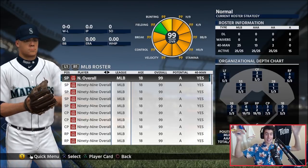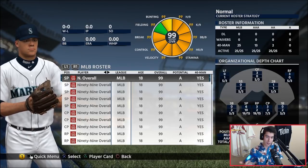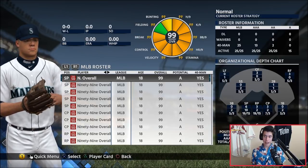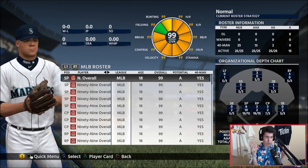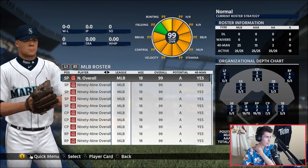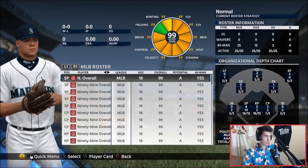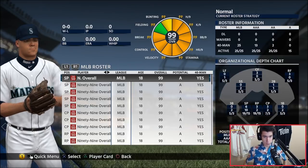Before we get into simulating and seeing how many games they win, I want to show you guys the team and show you that every single player is 99 overall. This took me about half an hour sitting here making the team. The reason I'm doing the Mariners is because I googled what teams haven't been to the World Series, and I think the Nationals and the Mariners are the only two teams that have never appeared. So I decided to go with the Mariners. Shout out to Serenity for the team.